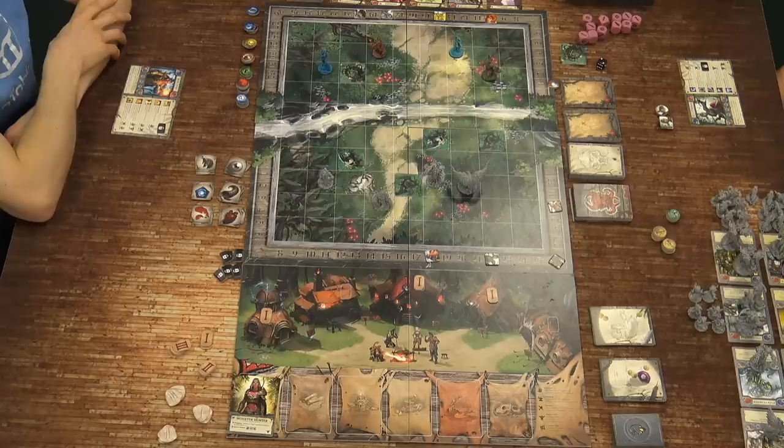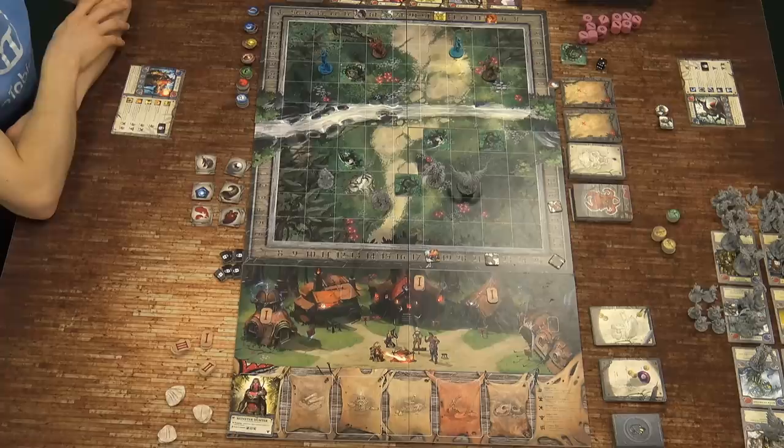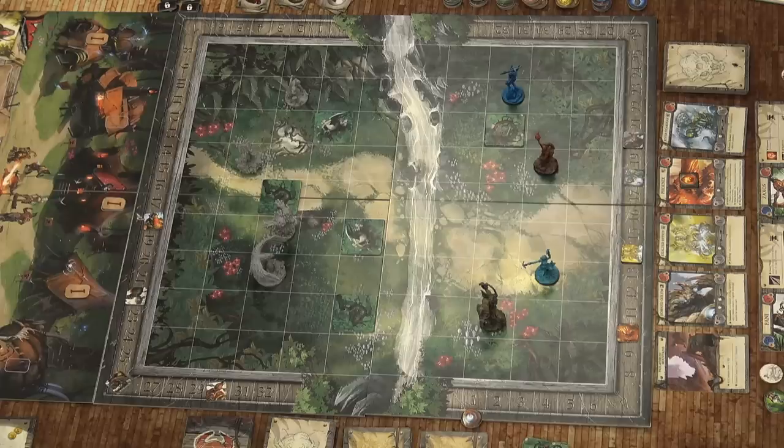The game is split into two phases: the encounter board, which is this one here, and then the encampment phase where we take resources and monsters captured and earned respectively into the encampment to sell them and to make equipment and hire workers. But on the encounter board here, we are going up against four monsters with our four seekers arranged in a particular order.